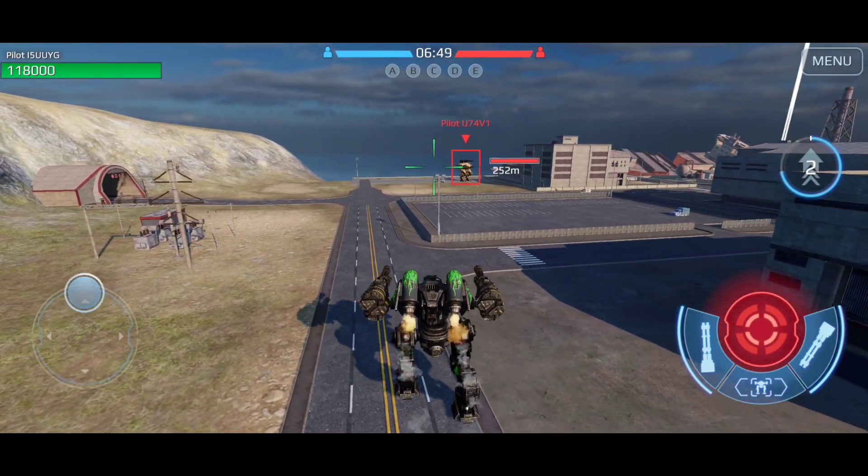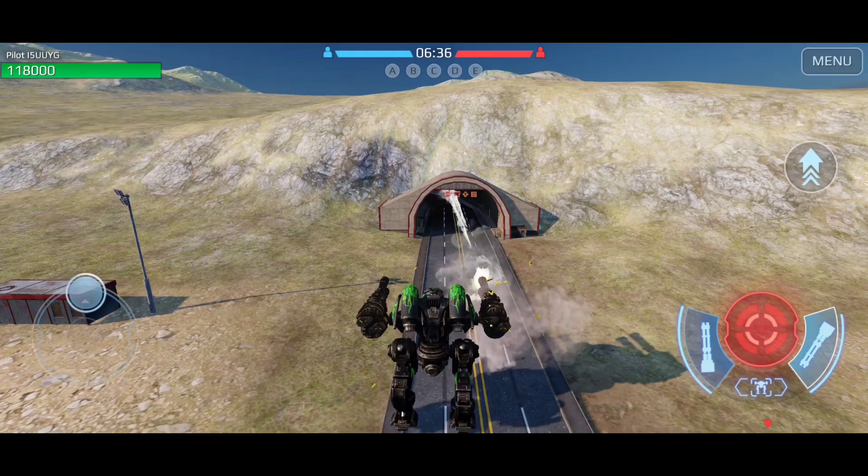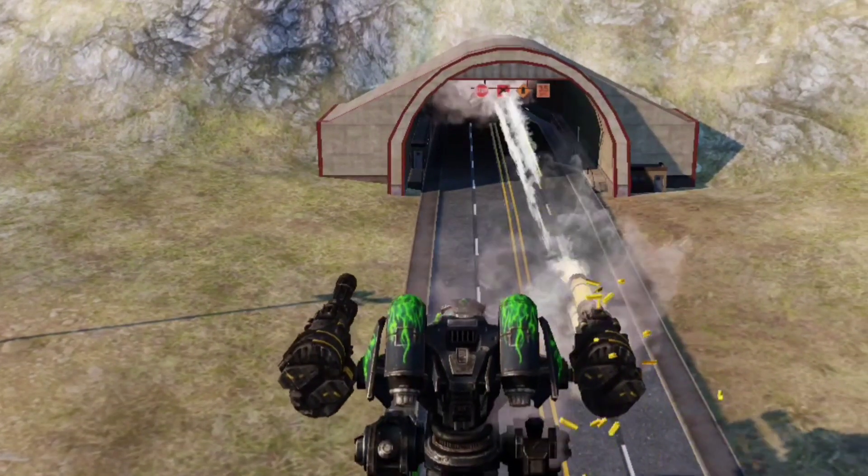Let me make this robot jump — that's the thruster animation from a distance. I hit the invisible wall but I can shoot through the tunnel. Any vehicle will get toasted if they run into this fire.